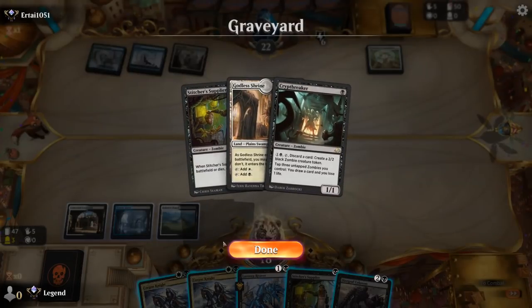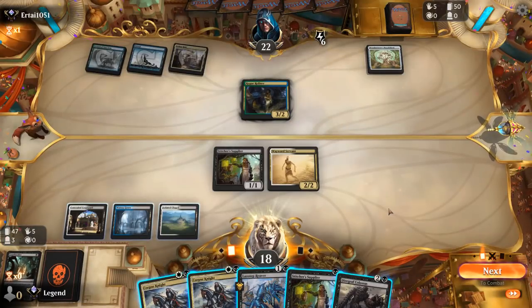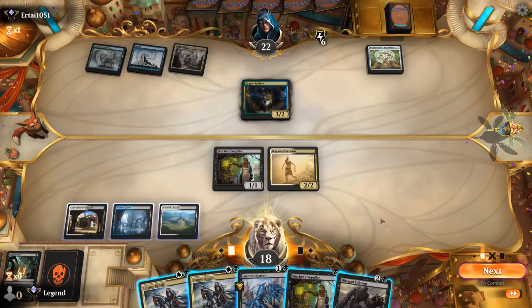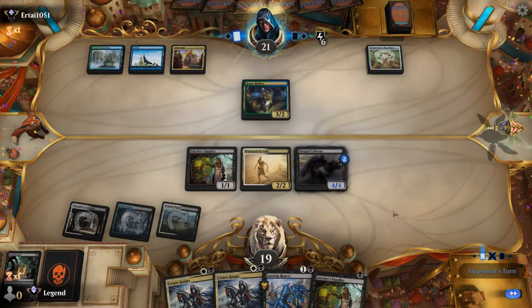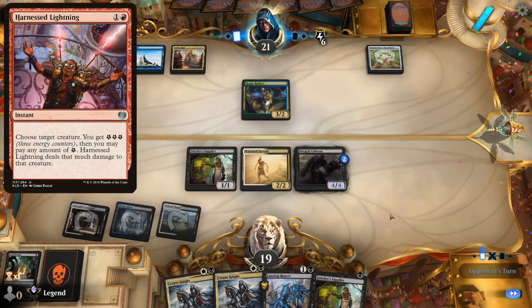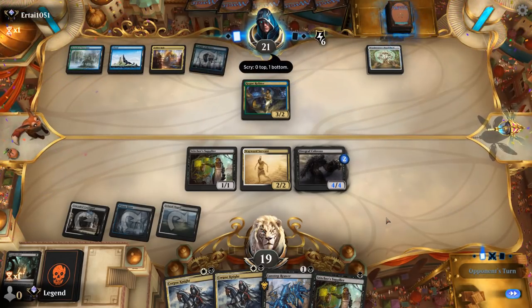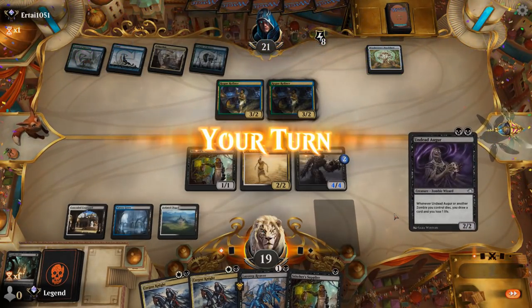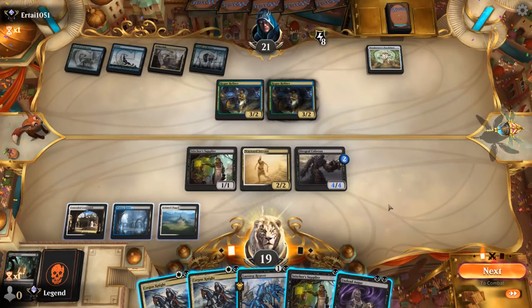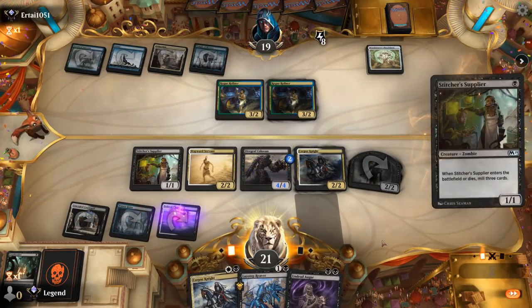I'm considering playing Diagraph Colossus now — if the opponent can't kill it, it will make a lot of zombies next turn and will already be quite large. I don't really want to trade Servant for Rogue Refiner. Their land coming in tapped means we don't need to fear Aetherworks Marvel just yet. I'll go Corpse Knight into Stitcher's Supplier and start draining the opponent.